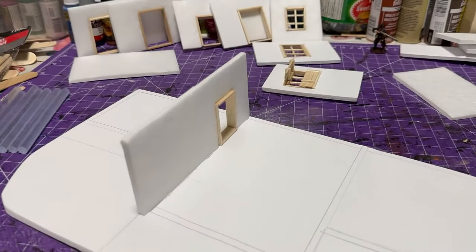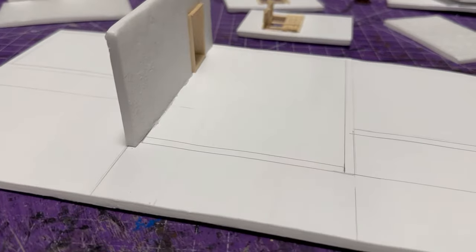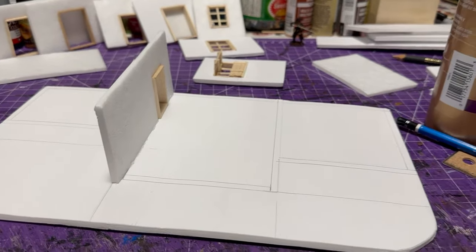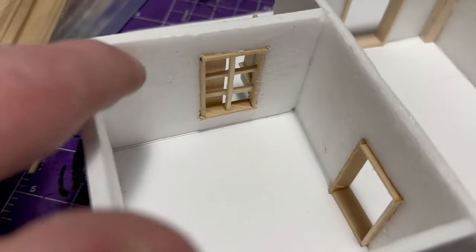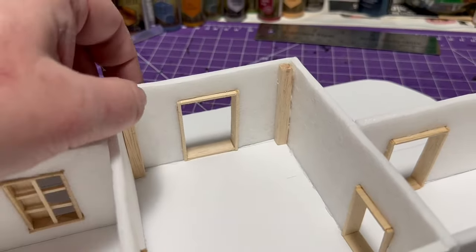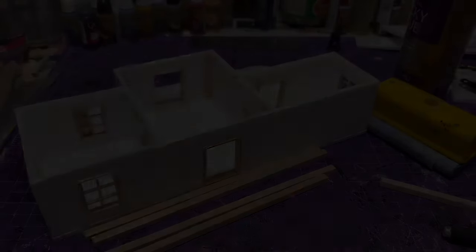I got everything cut out with windows and doors framed — I decided to have that window half-open with shutters. I went with hot glue instead of white glue since it's much faster. If you're careful and don't glob too much on, you can keep it clean and rapidly put things together. For extra support, I put beams in the corners of everything — this also helps support the second level. I use white tacky glue for those corner beams rather than hot glue.